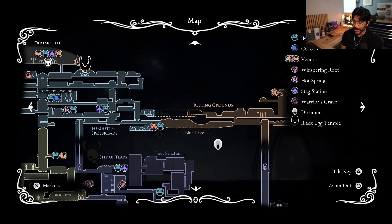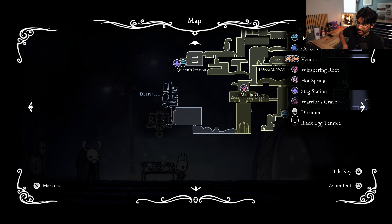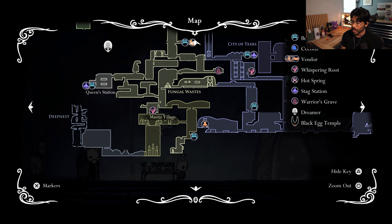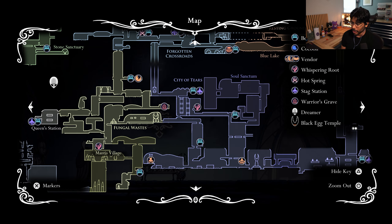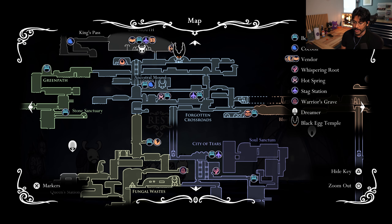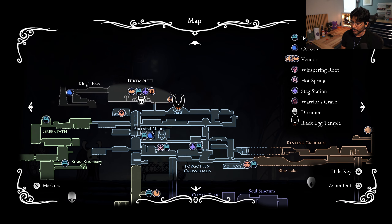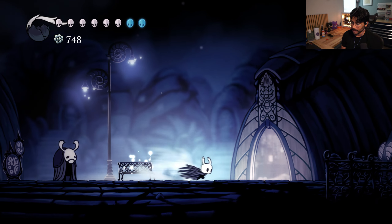Now we're pretty much trying to figure out where in the world to go next. There's an area in Mantis Village — Deep Nest — that we didn't explore just yet. I'm thinking we go that way, but I also want to go to Crystal Peak. We got there and then because we didn't have Desolate Dive we were kind of locked out of it. So let's maybe do Crystal Peak first since we're closer — let's just jump right back into it.